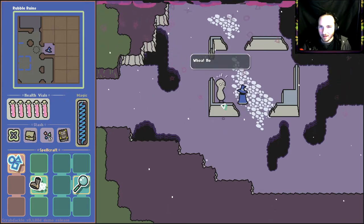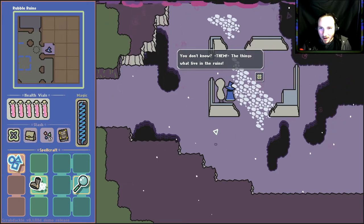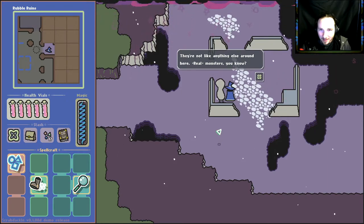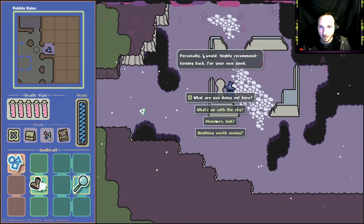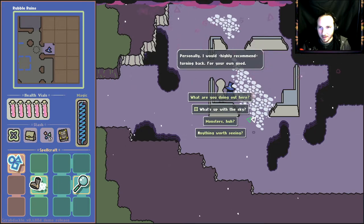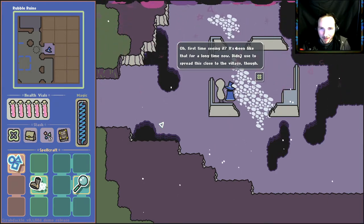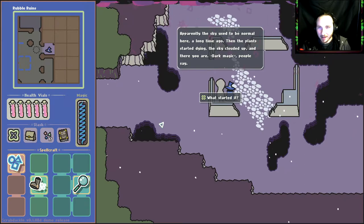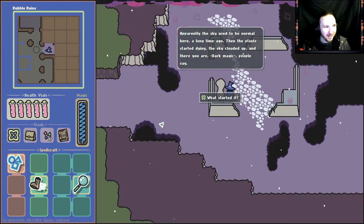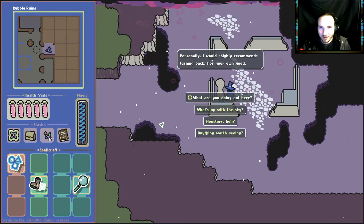What is this dude doing here? Hold up — get in here before one of them sees you. You don't know them — the things that live in the ruins, they're not like anything else around here. Real monsters. Personally I would highly recommend turning back for your own good. What's up with the sky? Oh, is this evil magic? First time seeing it? It's been like that for a long time — didn't use to spread this close to the village though. The sky used to be normal here a long time ago, then the plants started dying, the sky clouded up. Dark magic, people say. Probably the academy — there is a wizard living somewhere way out in the ruins.